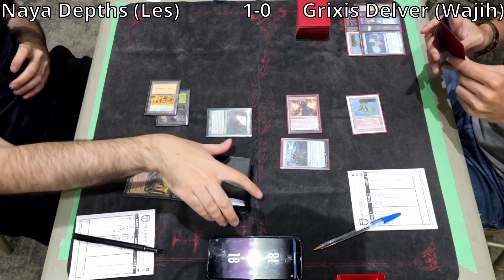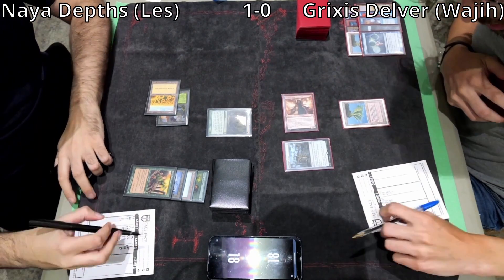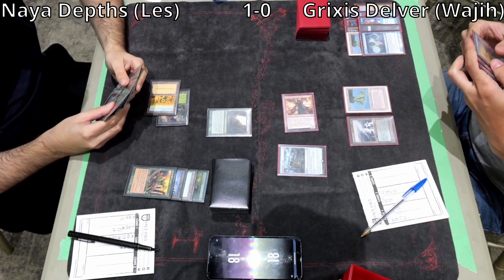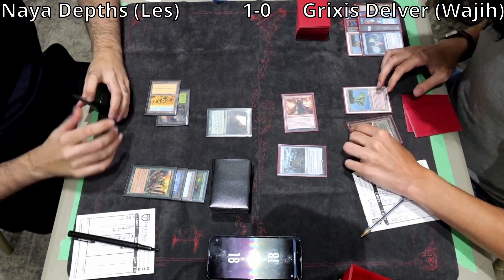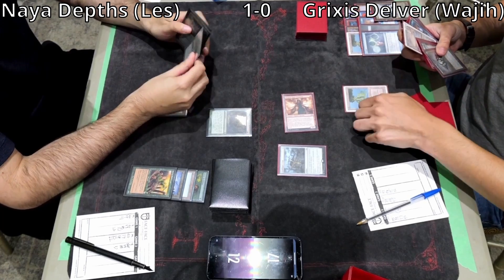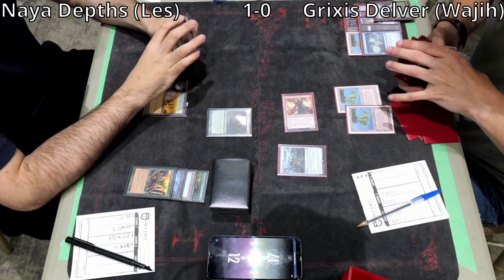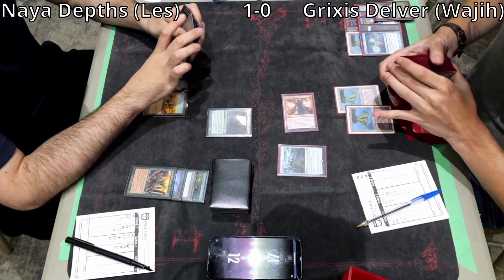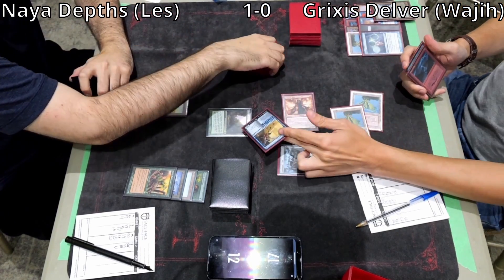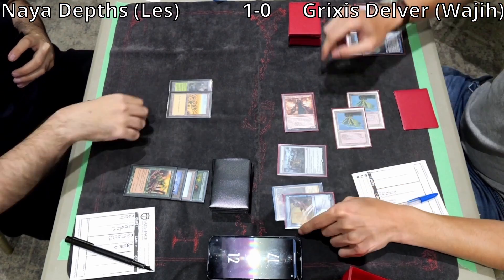Les topdecks a Sylvan Library — this could get him back in the game, although Wajji has so many cards in hand. Les looks like he should be at 12. Wajji has Brazen Borrower, Lightning Bolt. During Les's upkeep before he draws, Wajji uses Petty Theft — the instant side of Brazen Borrower — to bounce the Sylvan Library. He doesn't want Les finding an out, and this protects the Dragon's Rage Channeler.